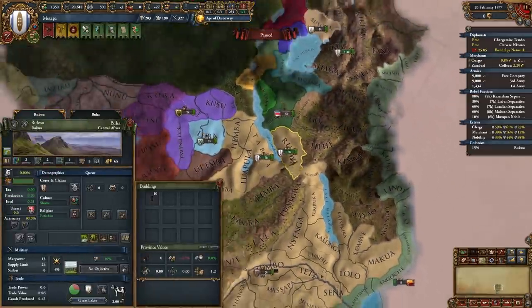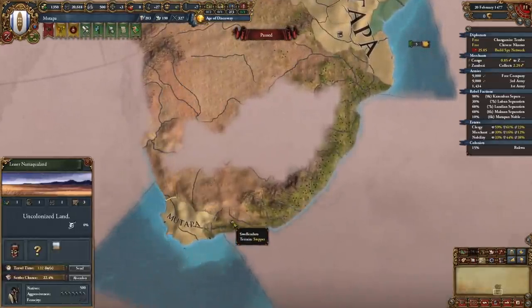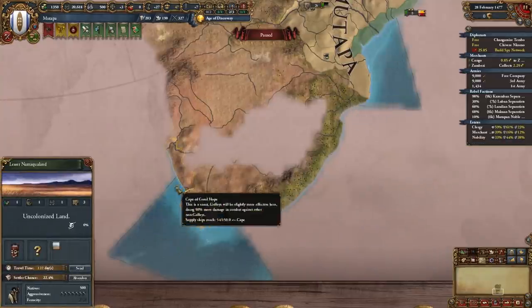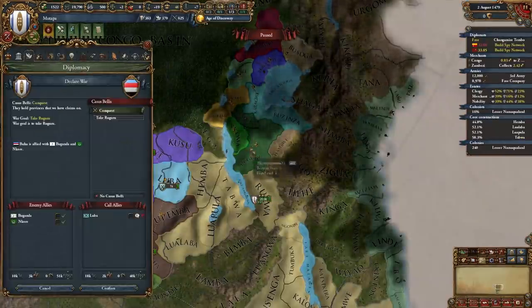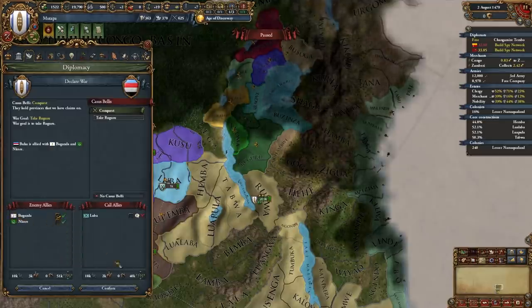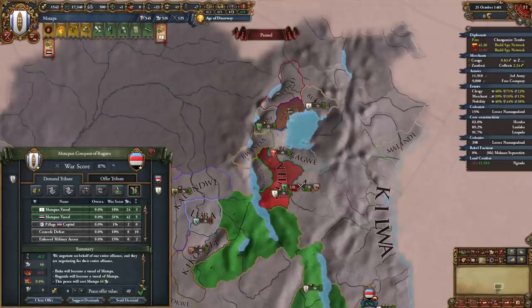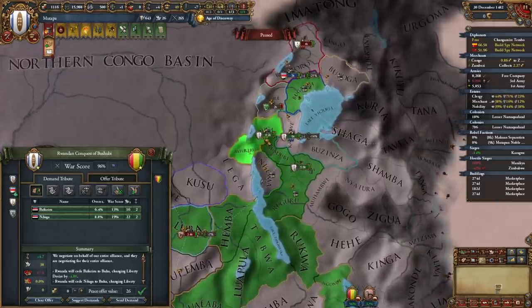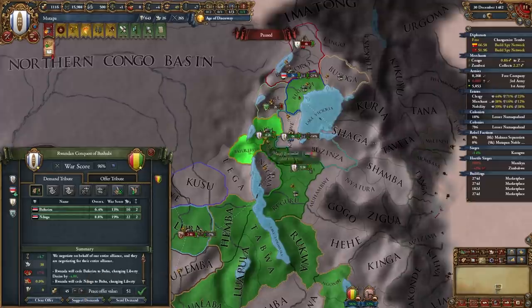Once you finish colonizing the province connecting you to the Great Lakes and Congo, continue colonizing the South African coast — we want to get as much of the coast as possible before Europeans arrive. I'm continuing conquests in the Great Lakes region, declaring on neighboring nations. For your tier 3 government reform I recommend taking religious society. After defeating nations in this region I'll be vassalizing them so I can pull them into wars with other nations nearby, or you can take provinces directly — it's up to you whether you vassalize and feed, vassalize without feeding, or take everything yourself.